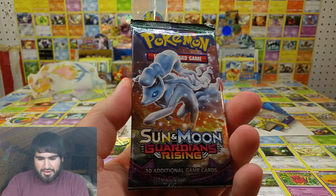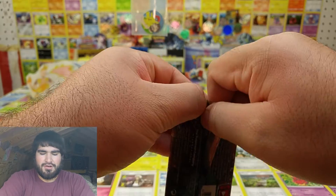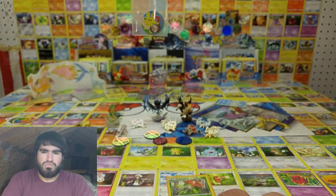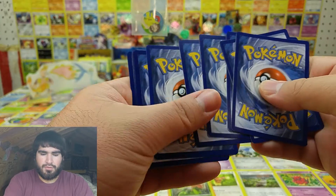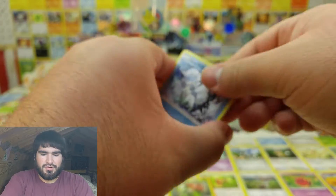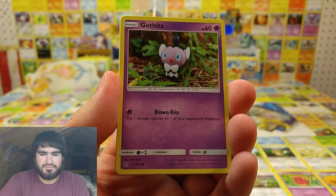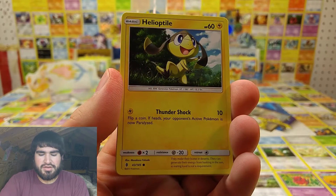On to the last and final pack — the Sun and Moon Guardians Rising. Okay, let's see. We have Luvdisc, Vulpix, Gotcha, Chansey, Petalil, Hilly...